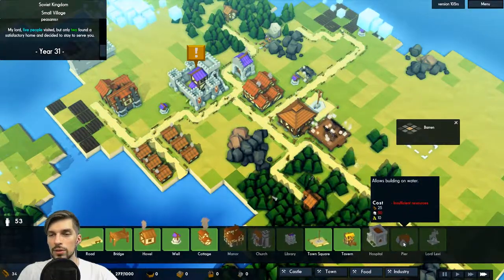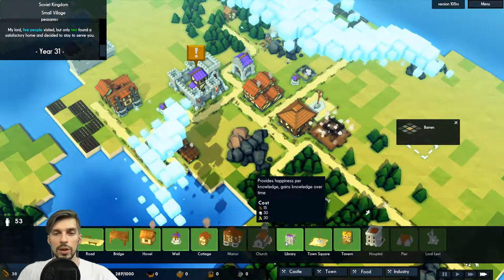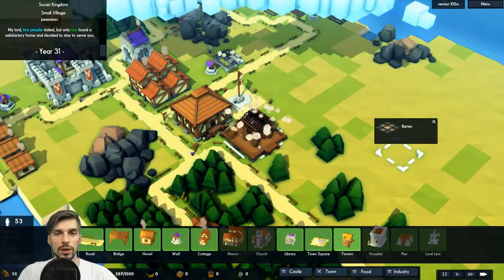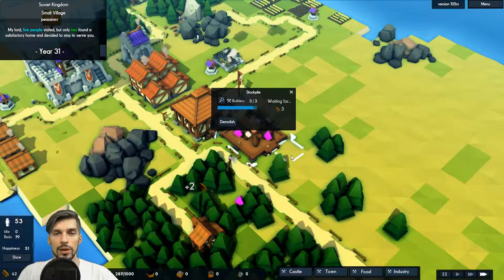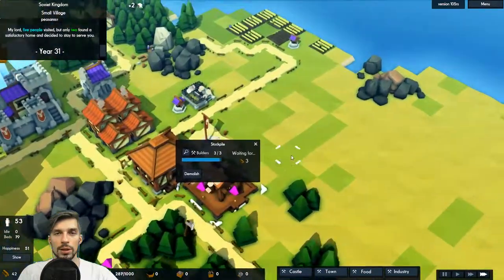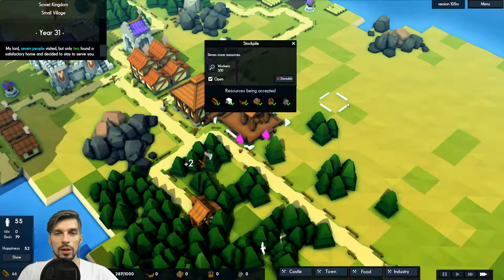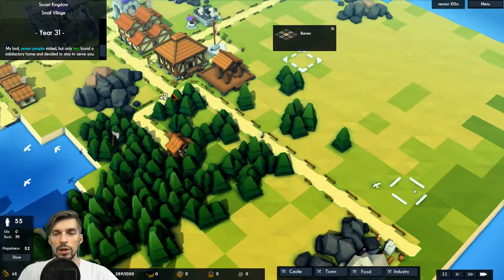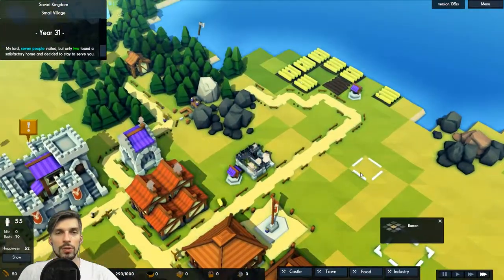A pier — you can build on water if you build a pier, that is so cool. The stockpile is completed now. We should be able to carry extra resources there and keep our production flowing.